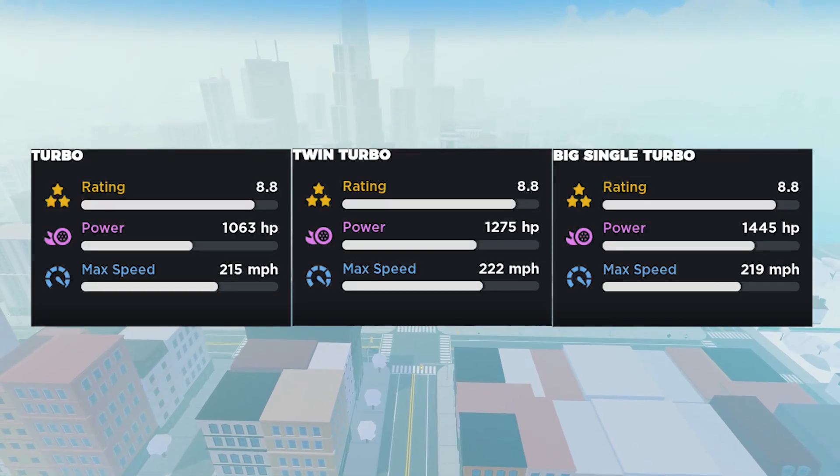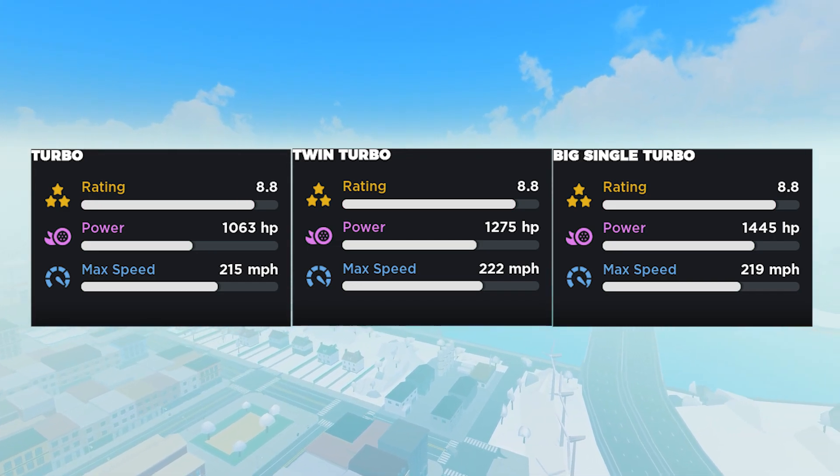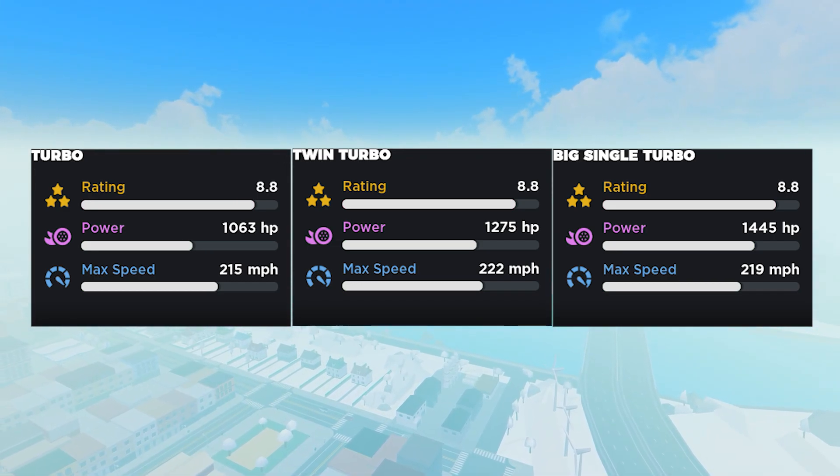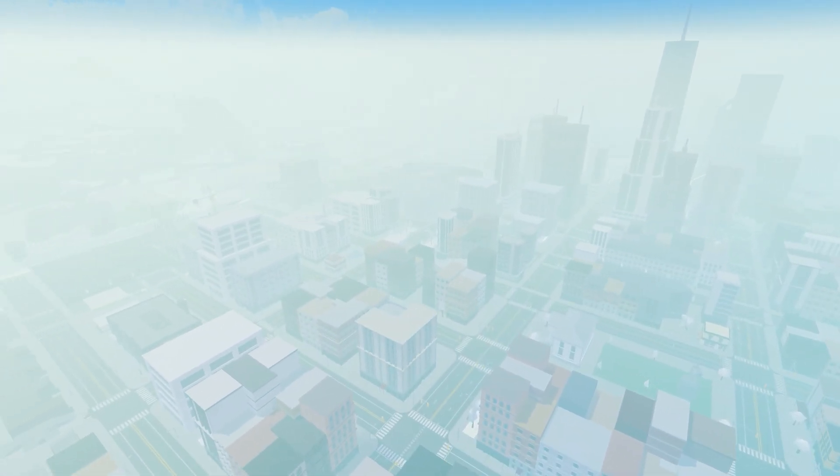So it seems like the normal turbo adds horsepower, twin turbo adds horsepower and top speed, and the big single turbo adds a lot more horsepower but a little bit less top speed. Which is not bad — 3 mph is not that much. So you should definitely go for the big single turbo.